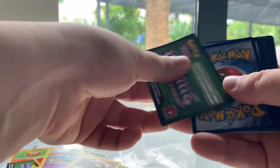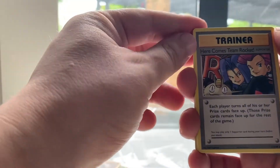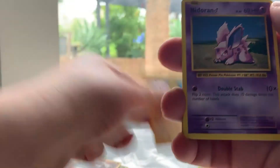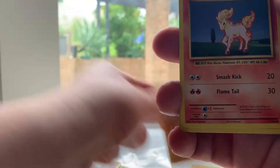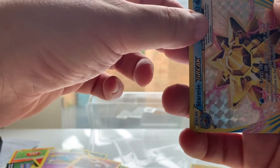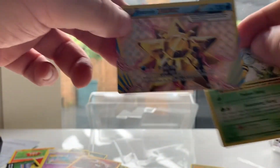I guess there's no energy cards in these Evolutions ones. Let's try three — here comes Team Rocket! Magmar, Surfing Pikachu, Nidoran, Vulpix, Sandshrew, Ponyta, Magnemite. Oh, a Break card — Tauros — and a Drillbur. Cool.